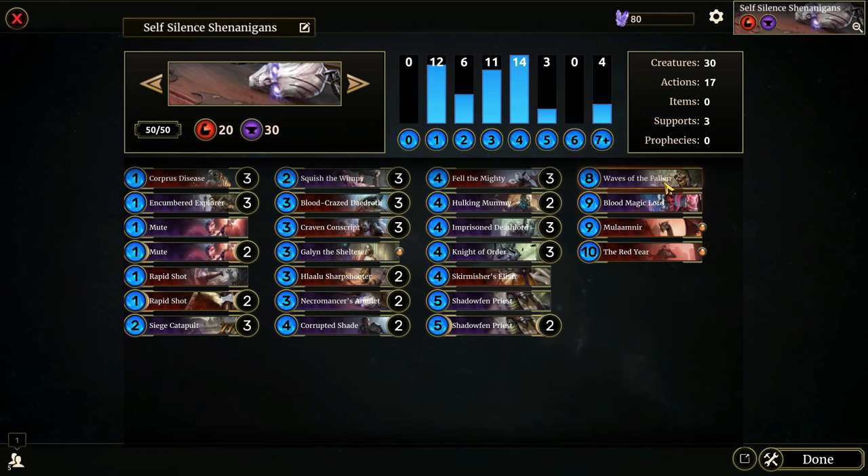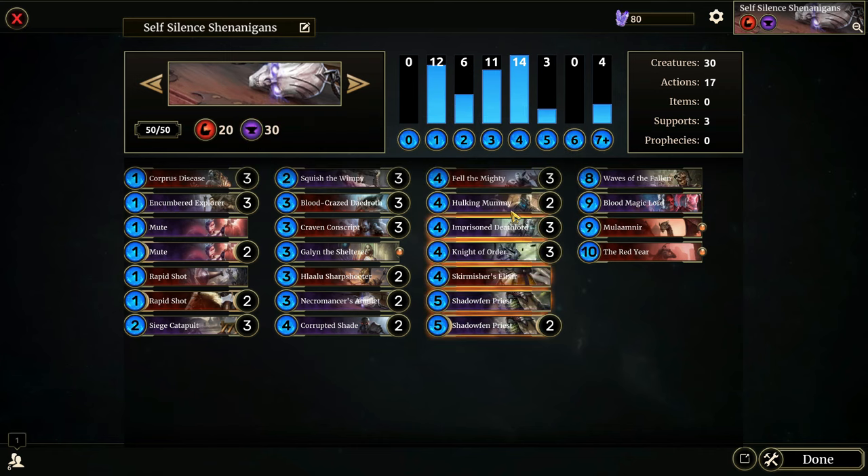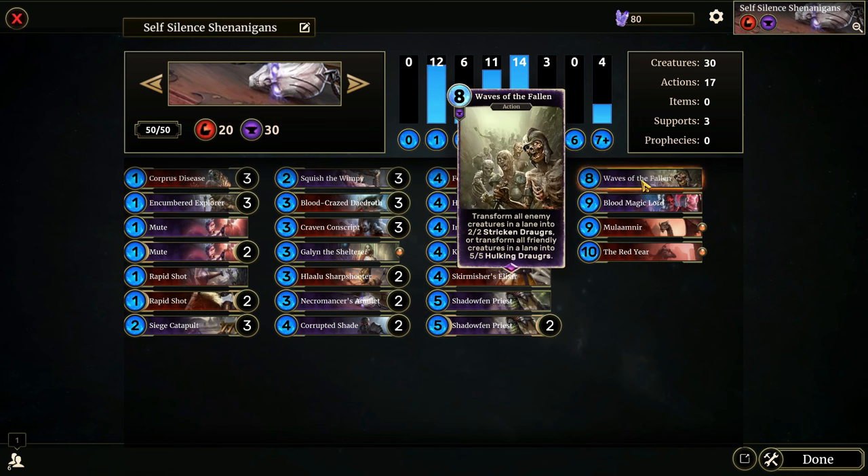Those are the main cards we'll want to be using these effects on. I also threw in Waves of the Fallen because I thought that was a fun way — instead of silencing a creature — to turn it into something else and gain actual value. It can also be used as removal to get rid of our opponent's creatures. I threw in Blood Magic Lord as a high-end finisher since we're very mid-rangey in general.